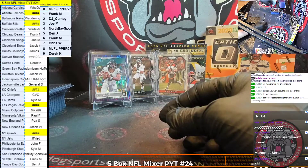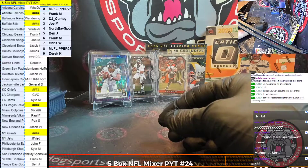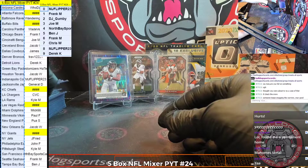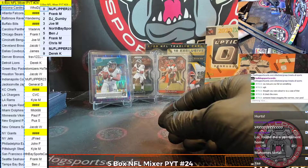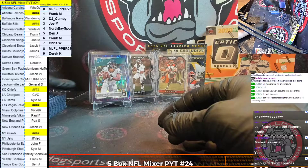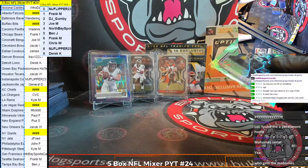A Jefferson, a Burrow, a Hurts, an Ayuk, a Jeudy, a CEH — a great mega box for us, guys. That was a good mega box.